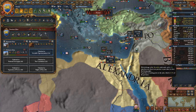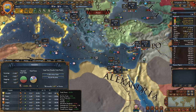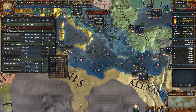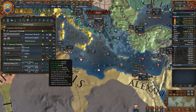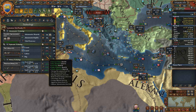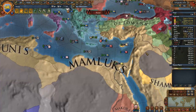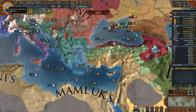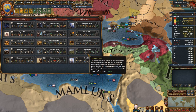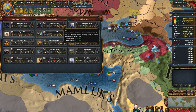Embargoes can really, really hurt - they can reduce a nation's trade power in any province where you are competing with them. The other thing here is merchant slandering - that is a covert operation. At diplomatic tech level 12 it becomes available, and when you have 70 covert power in a country you can slander the merchants, which is a blanket 10 reduction to their trade power. Trade combined with espionage is a very nice combination - you get your own bonuses and you give other people maluses through embargoes, privateers, and increased covert power growth.